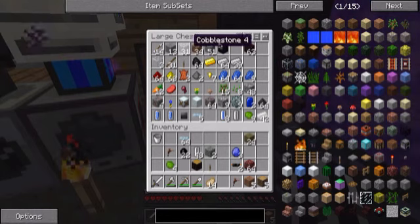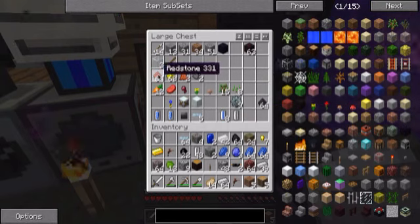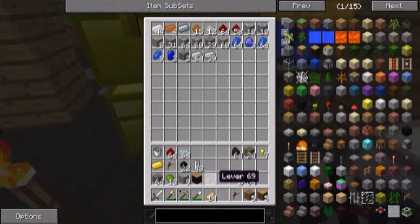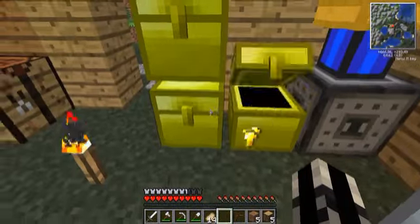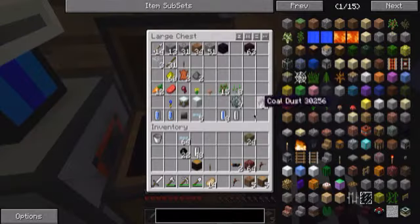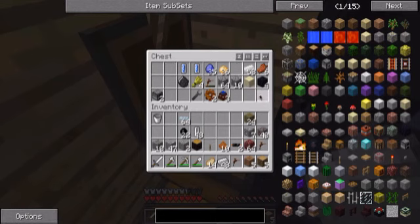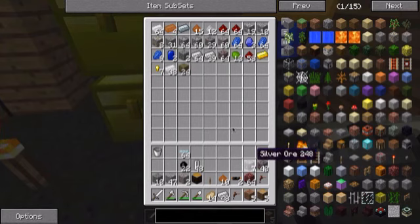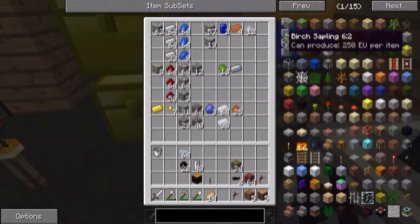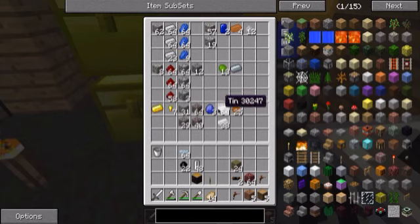I just want to take all of this out. This is going to be a long thing to do. I guess we'll put the gold nuggets in there. That's about it in that chest. Now for this chest — let's sort this out. Alright, that organized all of it. Sweet.